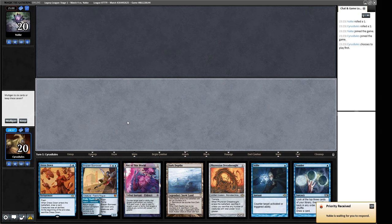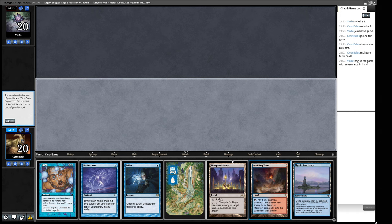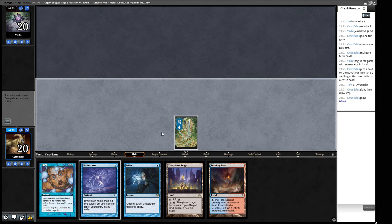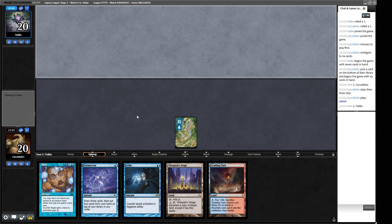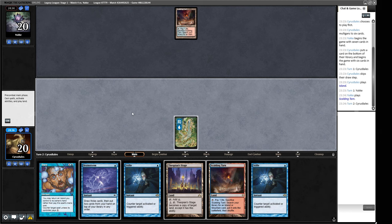Our opening hand for round four is not a playable one, so let's send that back. This one is fine — we'll throw back the Sanctuary and we can hold up a Stifle, Daze, and Brainstorm. That's a lot of turn one playability. We can do Brainstorm next turn. Do we think we Stifle a Fetchland? I do not believe so, because we don't have Wastelands and we can't really go into the Mana Denial plan. Maybe they're scared of our Mana Denial plan.